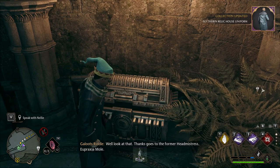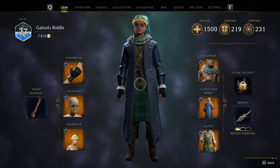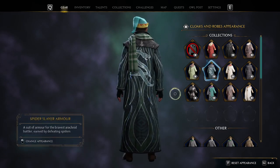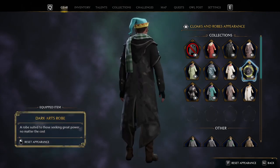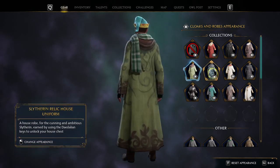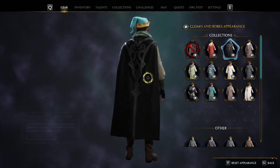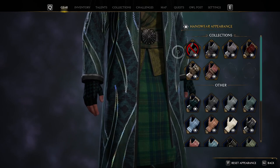Here we go — well look at that! Slytherin relic house uniform. Is that for this? Oh my god, that looks so cool! I gotta say the collector's edition does it pretty good — we can have a pseudo armor. This one's kind of nice too. Legendary!